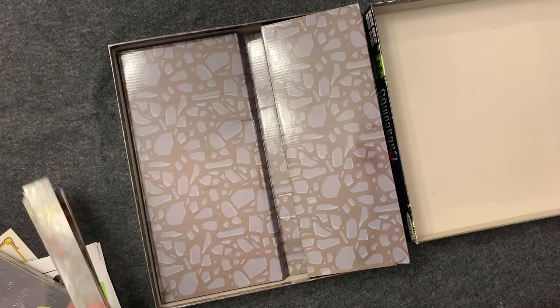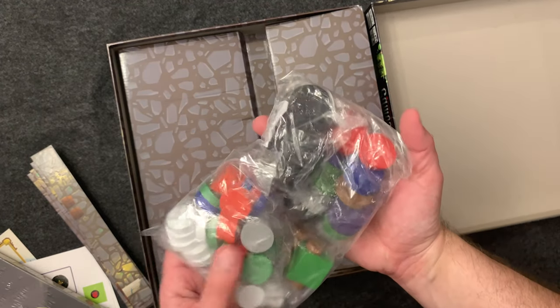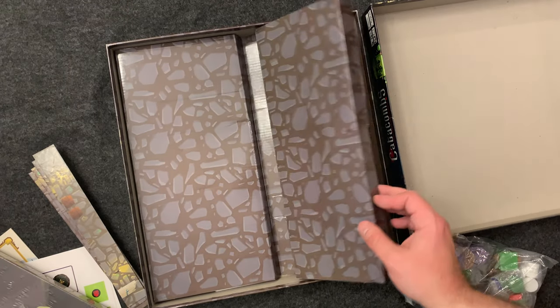Here we go, here's all the rest of the stuff. Some of the components in this game are not well made. But here are all the wooden discs for flicking that you put your stickers on, and other stuff.